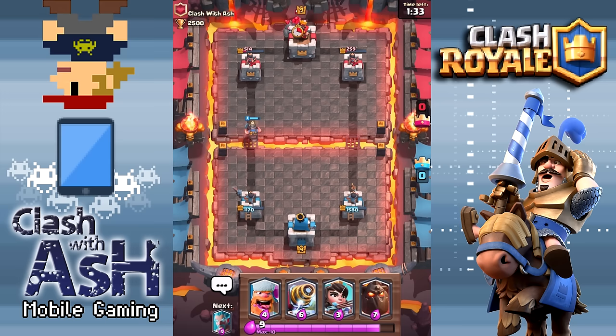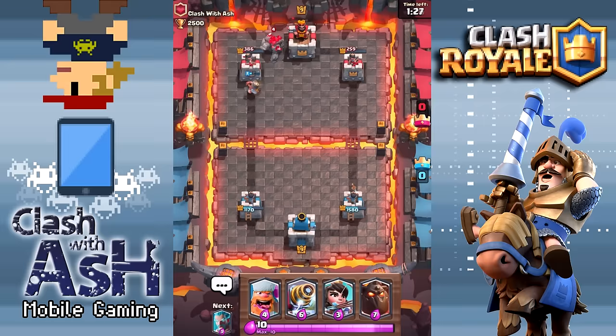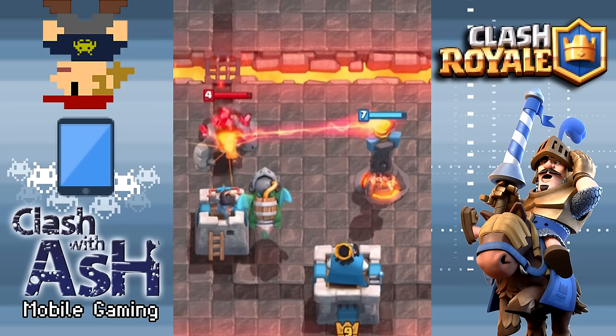I'm going to go ahead and keep playing tanks on the other account while I cycle back to the Inferno Dragon. Now you can finally take down those decks that rely so heavily on the giant and the bowler and those tanky cards. You have another option. Imagine this side-by-side with an Inferno Tower — wait, that actually gives me an idea. Let's take a quick look.